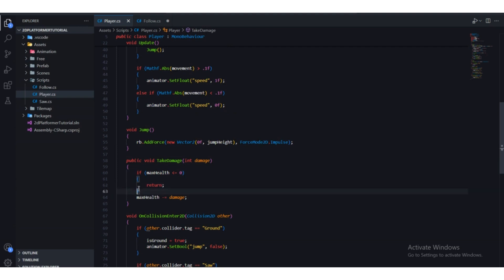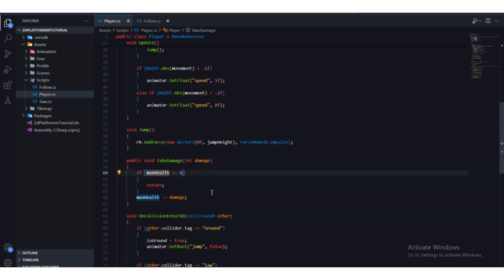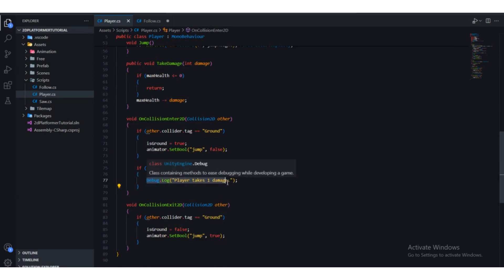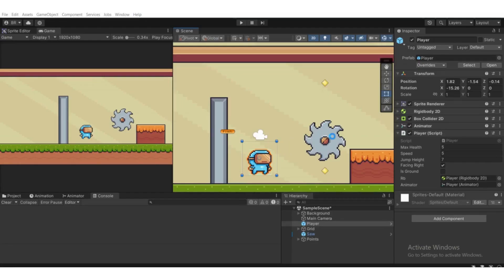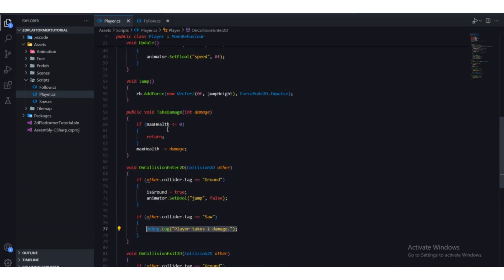When max health hits zero, we need to check: if maxHealth <= 0, we return. This basically means if we hit zero, we stop subtracting — otherwise it would go negative. After the return, the maxHealth -= damage line won't execute. When we hit zero, we call this function when we collide with the saw game object. We're not printing the message anymore — we're calling TakeDamage, passing one as the damage parameter.